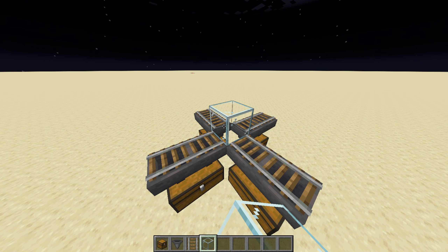Get your glass back out and place it on the outer rim of your farm. This will ensure that all the water stays in one place and doesn't leak out anywhere.